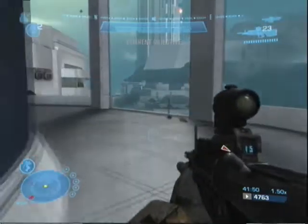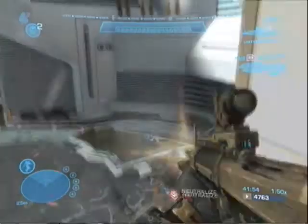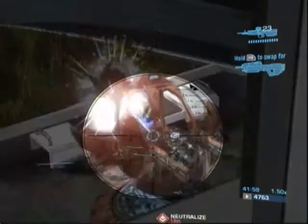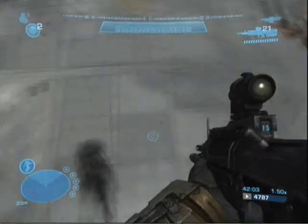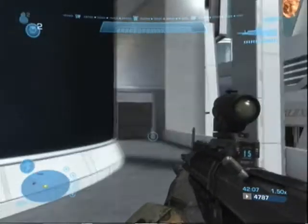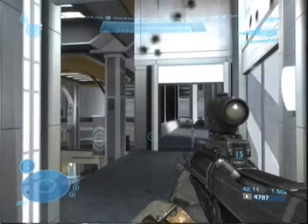Another great reason for being up here is that you can take out the two turrets hiding down on the landing platform. When you shoot the gunner, the turret blows up on its own, so you don't have to worry about anyone else hopping in it. That's always nice.